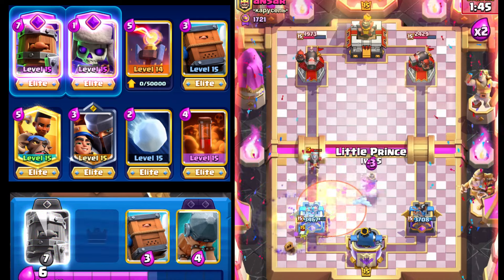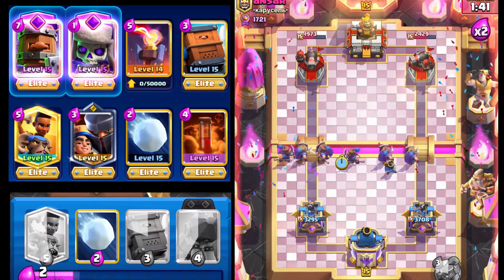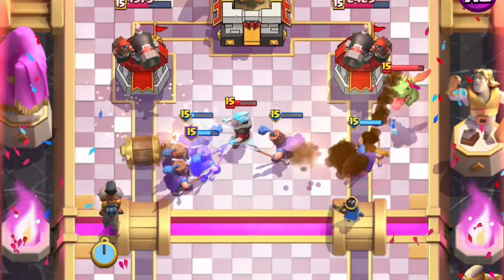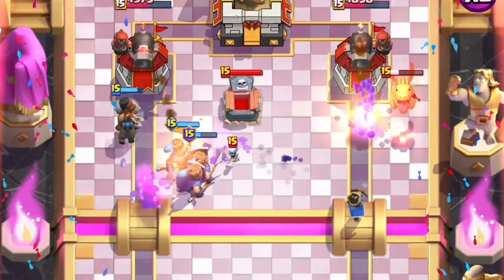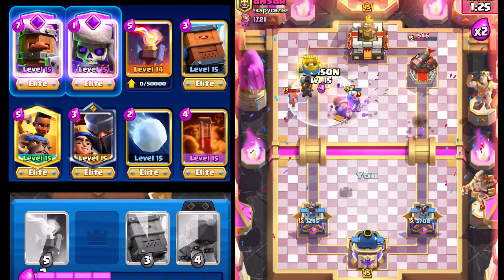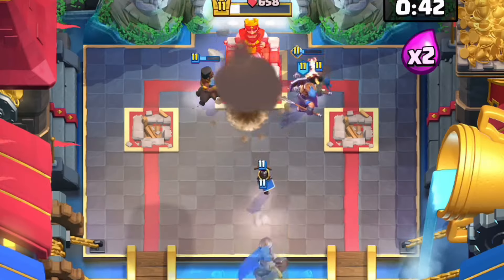We're gonna go Poison on top — that should fully counter the Graveyard pretty easily. We go Little Prince right here and four Royal Recruits going down the left and two going down the right. That Tombstone was poorly placed; Ram Rider's gonna charge on through. We'll go Giant Snowball to knock back the Valkyrie. And just like that — good game, well played.